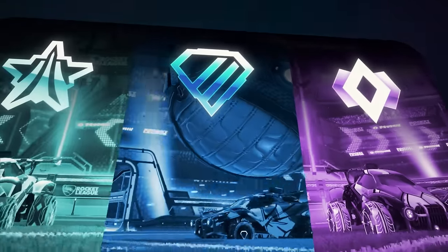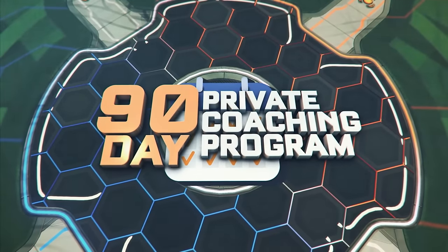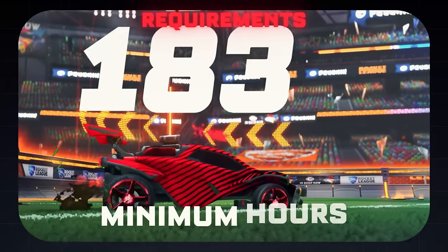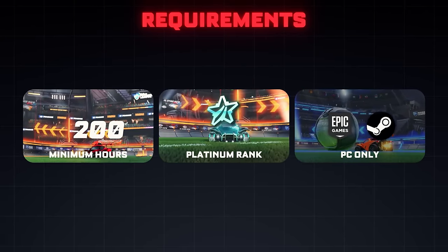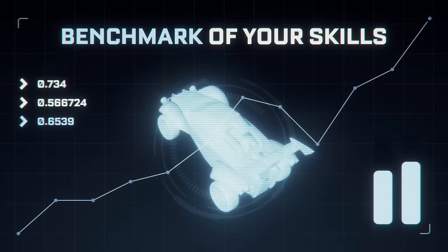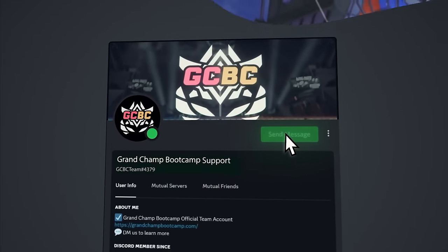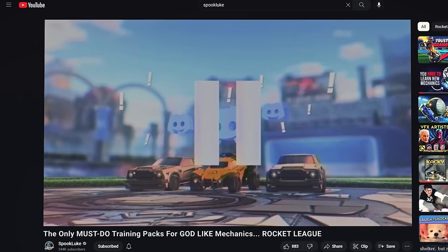For anyone ranked champ, diamond, or platinum watching, let me tell you about our video sponsor, the Grand Champ Bootcamp. The GCB is Rocket League's largest and most proven training program designed to take platinum through champ ranked players up to Grand Champ in 90 days. To qualify, you must have minimum 200 in-game hours, be at least platinum, and be a PC player. You'll instantly gain access to a network of over 3,000 competitive players and be given a skills assessment to match you with a one-on-one coach. If you're ranked platinum through champ, DM the GCB Discord account with the keyword 'train' to speak with a program expert. I'll have their Discord link below.